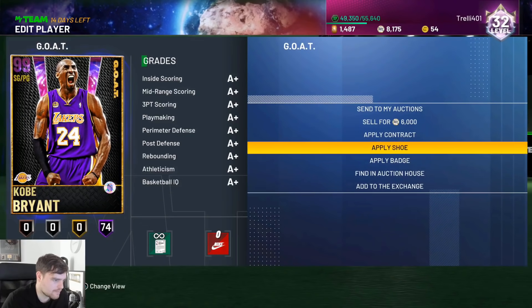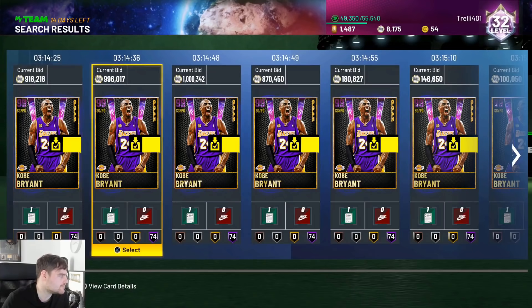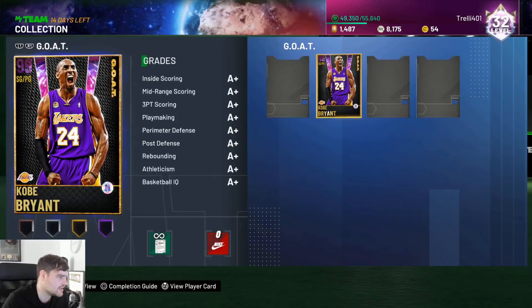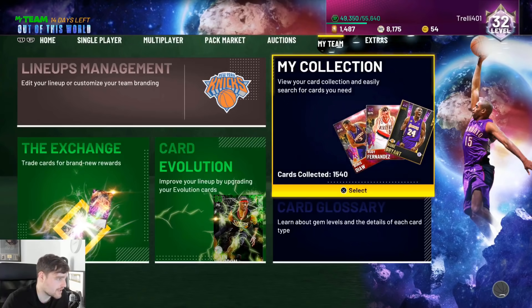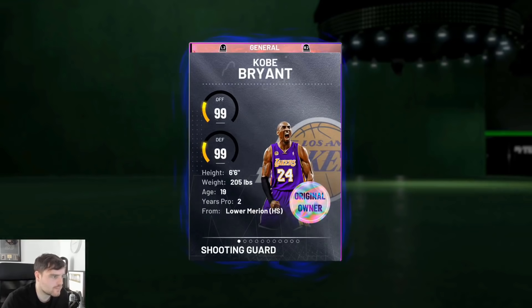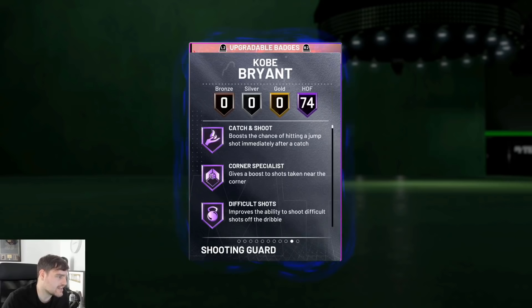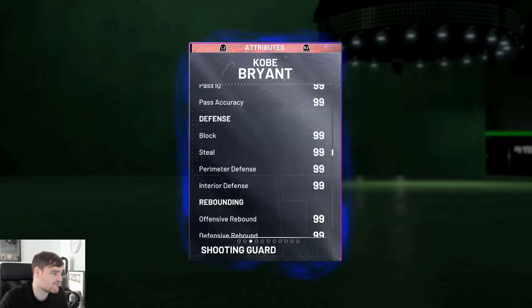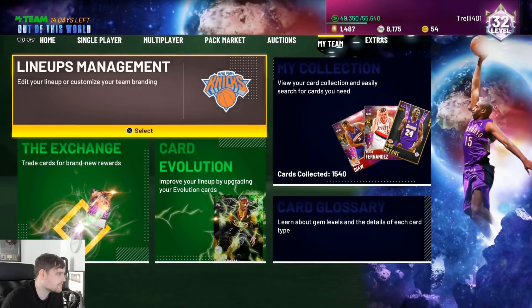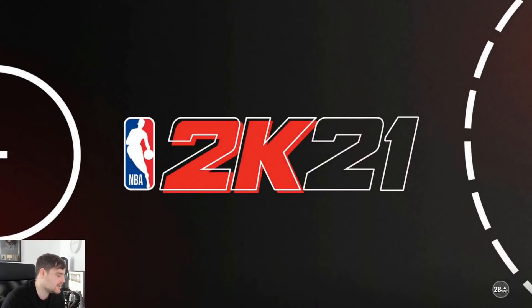Let's check — just make sure we do not accidentally discard. He's over a million MT. Magic Johnson at 450 is a ridiculous overpay for him. So Kobe — we all know — 99 every single stat, and he has got 74 Hall of Fame badges. Every Hall of Fame badge, every single stat at 99. He's a beast. He's going to be a really, really good card.